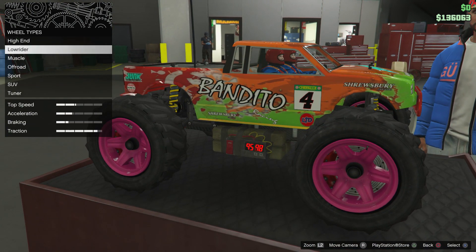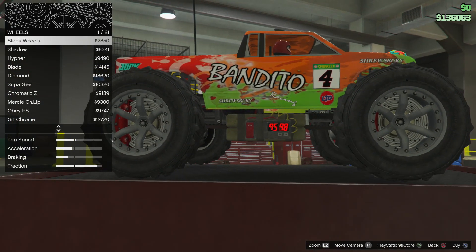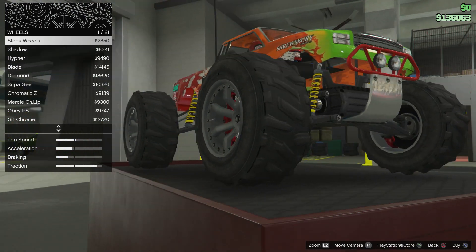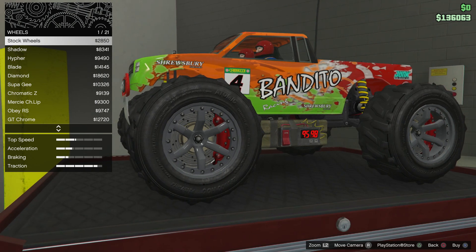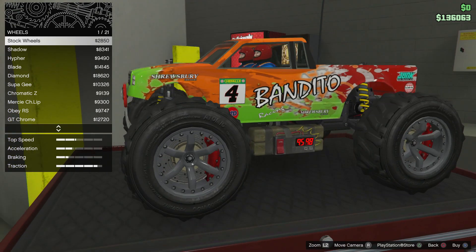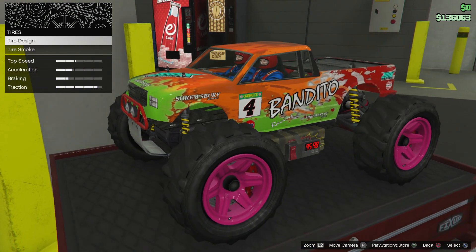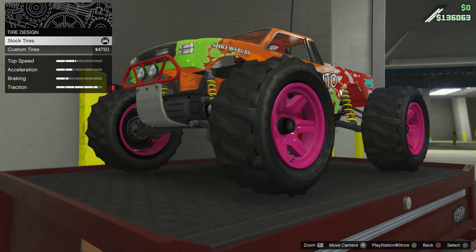The wheels - this is how it looks stock, by the way. These are the stock wheels on it, very nice. Speaking of stock wheels, you know what Rockstar Games should add? For stock wheels, you should be able to change the color, because there are actually really nice stock wheels in the game. It would be nice if you could change the color for them. Tires - you can't really add bulletproof tires or anything. You can do custom tires, but I'd rather not.